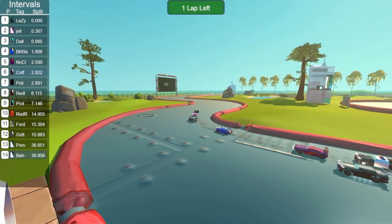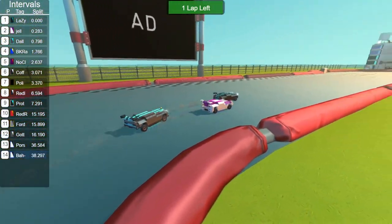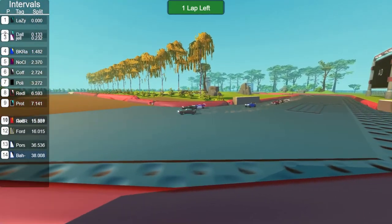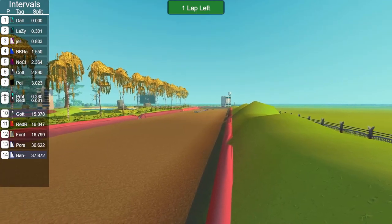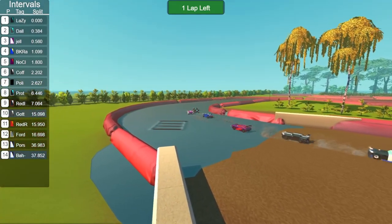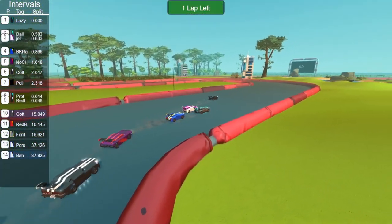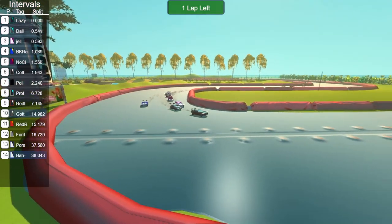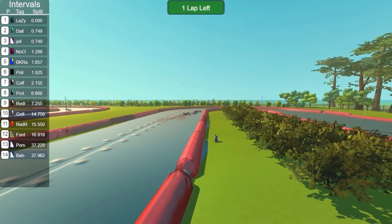Crossing the line with one lap and some change to go, it is Lazy Night 2, Jellyfish, Dallas Dominator, BK Racing, Coffee Mobile, Police Racer, Redline, Prototype, Red Racer, Ford Hoonicorn, Gotta Doo Doo, the Porsche, and Batmobile — those last two cars over 30 seconds back; something must have happened. Speaking of fastest laps, the Gotta Doo Doo car has just run their fastest lap of the race and the fastest lap in the race so far — a 58.507. The lap record was 57, so not quite the record, but the fastest lap in this race, very impressive.